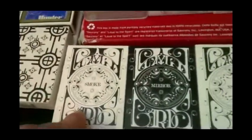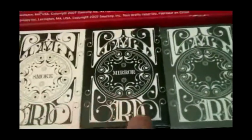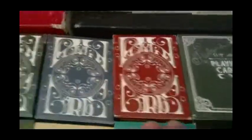There's Smoke and Mirrors V1. And here's my Blaine box. Smoke and Mirrors V1, Smoke and Mirrors V3 — no V2 — the V4, V5, and the V6. And this is all Dan and Dave stuff now.